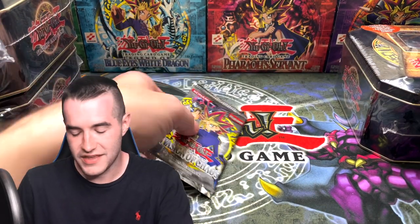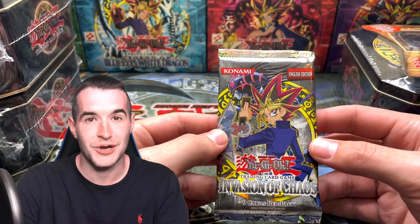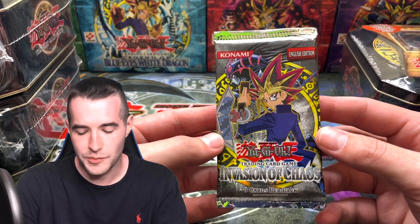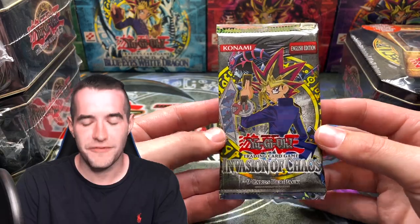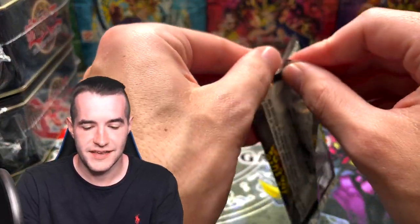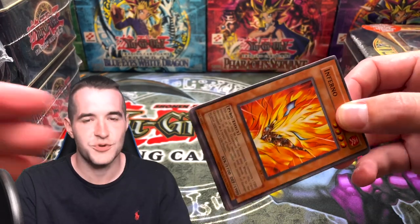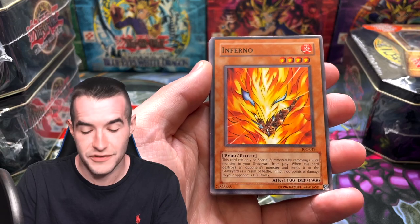The final pack from the Insect Queen tin — the Insect Queen gave the DMG run for its money: a Secret Rare, Metamorphosis, and YZ Tank Dragon so far. If we pull BLS, it might definitely take the lead. This will be the halfway point after this one — 15 packs opened, three more tins with 15 more packs and three more promos. I love doing these videos. Let me know in the comments — should we do 2006 tins, 2007 tins? Should we do all the tins? Right now we've done 2002 through 2005 after this.